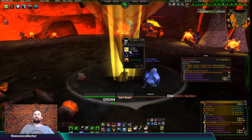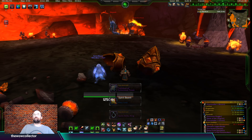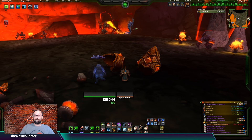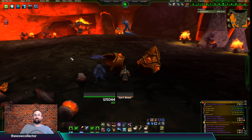Next up is Baron Geddon - not much here. Quick Strike Ring again, that's the second one this run, and a Talisman of Ephemeral Power.